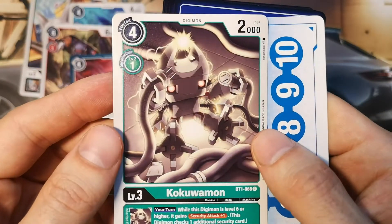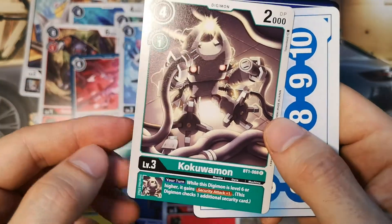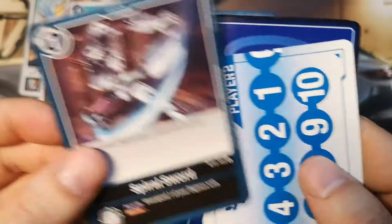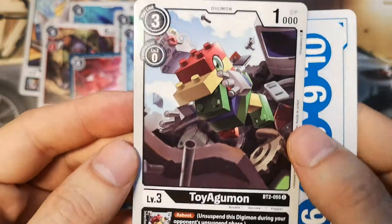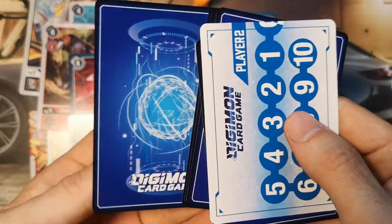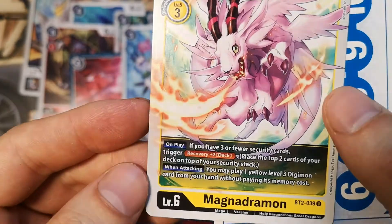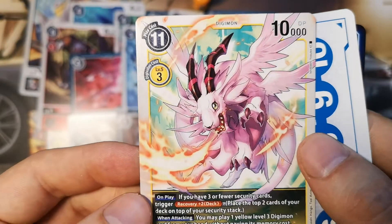Next card is Kokovomon, 2000 DP — a nice Digimon with a Security plus one Inherit effect, pretty cool. Next card is Spiral Sword, a black option card with Andromon drawn on it. Next is Toy Agamon — these are really good cards so far. Next card is Magadramon. This is not the starter deck Magadramon but the booster pack Magadramon, which is an uncommon card with nice recovery plus two and when-attacking effects — pretty cool.